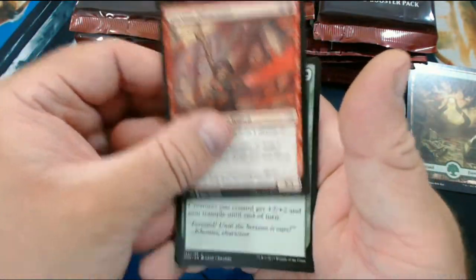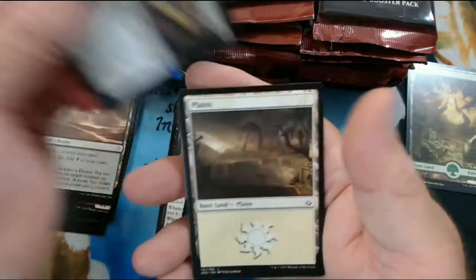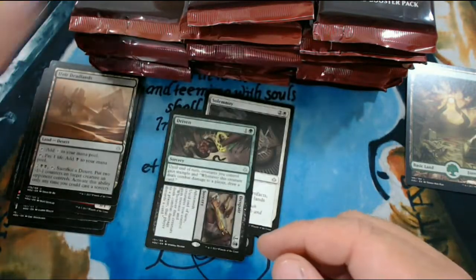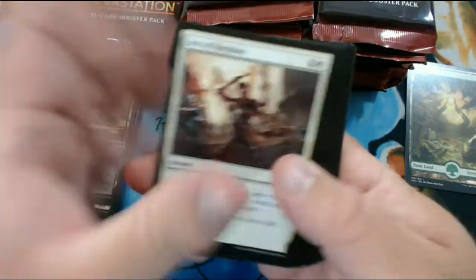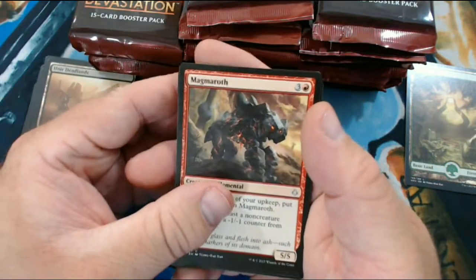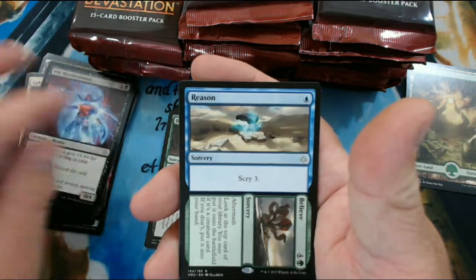We have a Fervent Paincaster, Overcome, Ifnir Deadlands, and Driven and Despair. And we got the Horse Token. I wonder if that means we're going to get the Horse God - that would be awesome. Horse Tribal is a thing. We have Magmaroth, Gideon's Defeat, Vile Manifestation, and Reason and Believe.